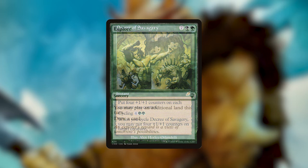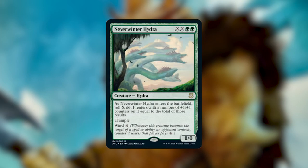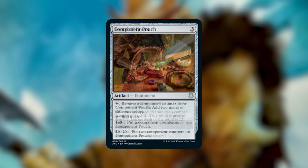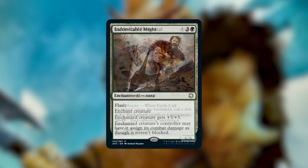Other cards I've cut are Explore — I'd rather play an actual mana rock or Cultivate which is already in the deck. Neverwinter Hydra is also getting cut; I would hate to pay 4 mana for a 1/1 trample with Ward 4, and I'm not a fan of how bad this can be just because you get unlucky with a die roll. I've also cut Sword of Hours, Component Pouch, Tareen Mauler, Chameleon Colossus, Indomitable Might, and Earth Cult Elemental.